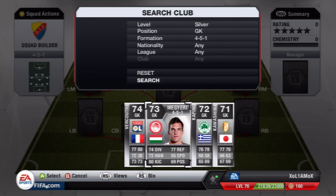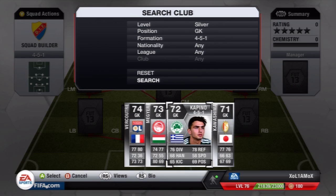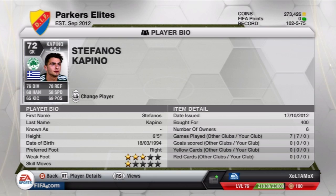For the goalkeeper you've got two options. The first guy I like to use is this Hungarian, Megieri — I think that's how you pronounce his name. Nice stats: 80 kicking, the rest are all around decent for a goalkeeper. He only costs 400 coins and plays for Olympiakos, 6'2". The other option is this guy for Panathinaikos, Kapino. His stats aren't too bad either — 6'5", 400 coins. It's up to you, but I like to use Megieri.